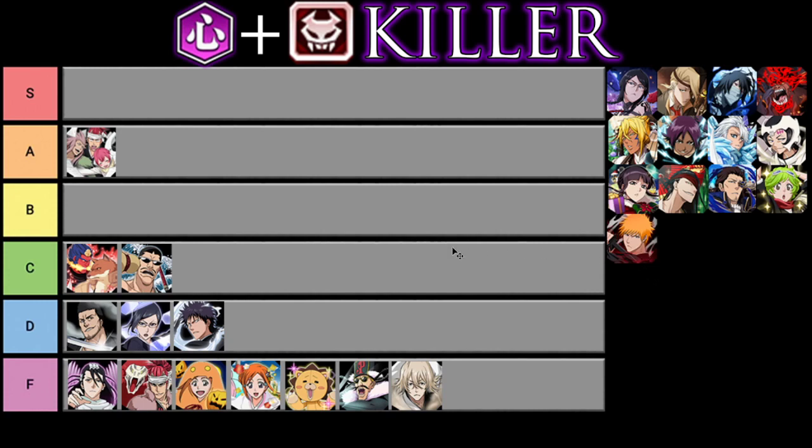Next we have the movie version of Ichigo. This guy got a lot better when he got resurrected, and he wasn't bad before that. He got berserker at 20%, an extra strong attack damage link, and a full stamina damage link, plus a strong attack recharge of 14%. He has havoc and really good range on his strong attacks. He's going to end up in A, similar to Renji, because he is still really good and holds up even now.